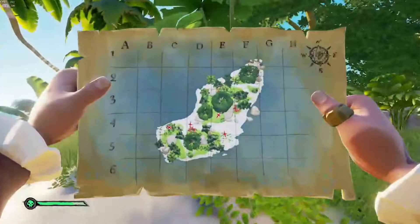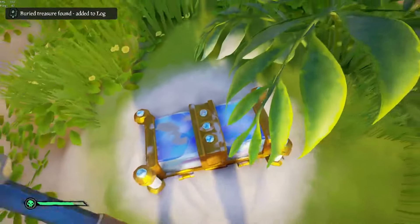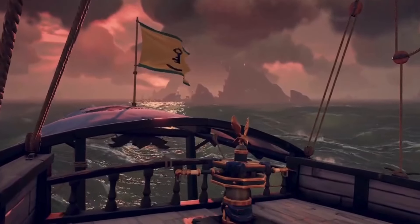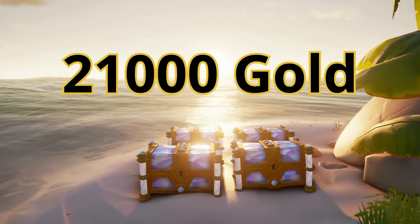Starting off with a dig-up quest — this will have you sail to the nearby island and dig up a King's Chest. The King's Chest looks absolutely astonishing and sells at a stock price around 3,000. When I say stock price, I'm not considering emissary boosts. This quest could have you dig up as many as 7 chests, resulting in a whopping 21,000 gold.